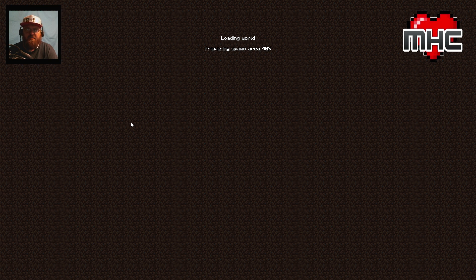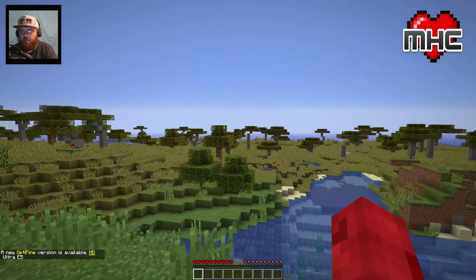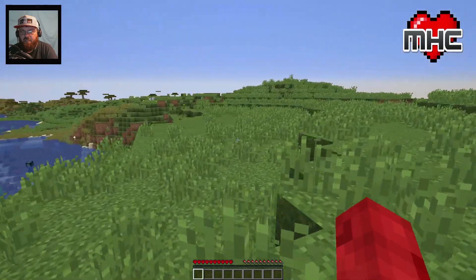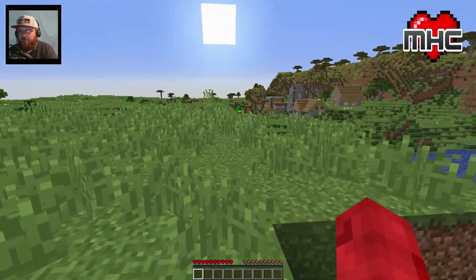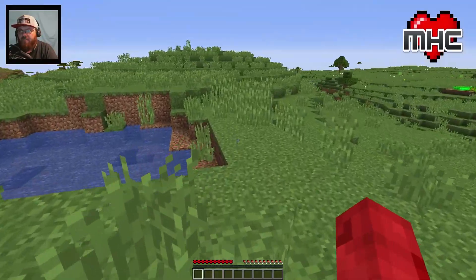The standard rules are we can't harm any passive mobs at all, and we can't sleep in beds. That's the long and short of it. Let's go ahead and get started. Let's take a look around our surroundings - oh, there's a village over here! Let's check this out, maybe there's a blacksmith that'll give us a helping hand to get started.